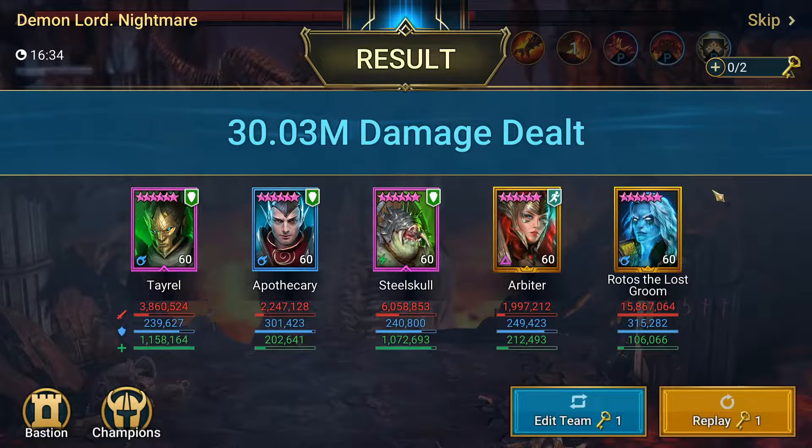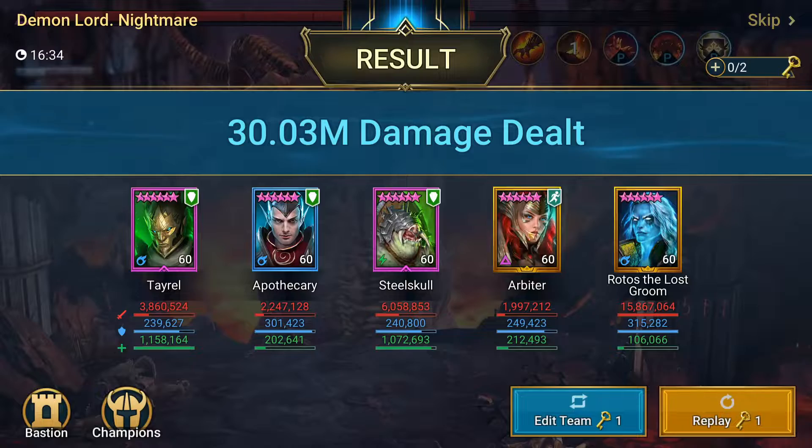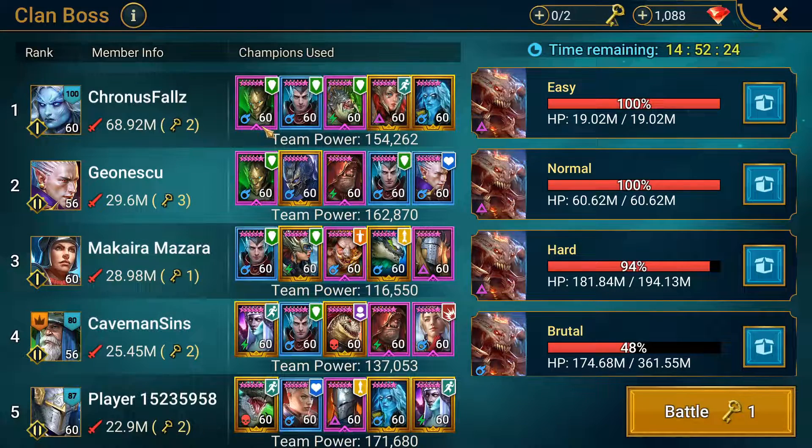We went 16 minutes 34 seconds. Normally it's about a 13-minute key when I'm not slowing down to explain stuff. 30 million damage — like I said, that's pretty much the average for this team. So in two keys I've done almost 70 million damage to Nightmare, and there's definitely room for improvement. I'm going to go into Ultra Nightmare now and not show all the setup since it's exactly the same — I'll just show the end result.